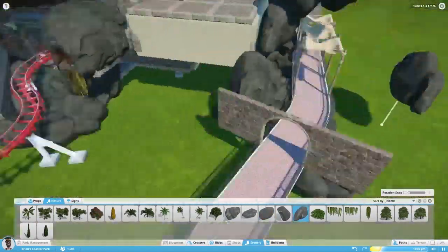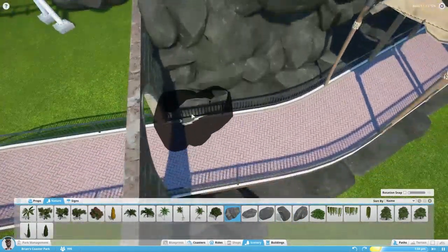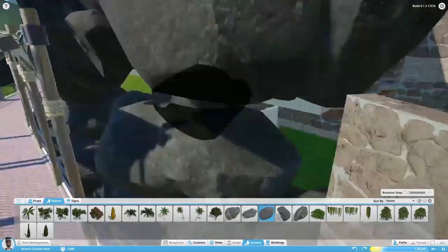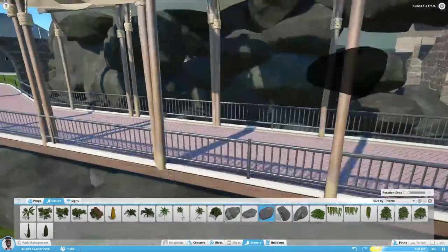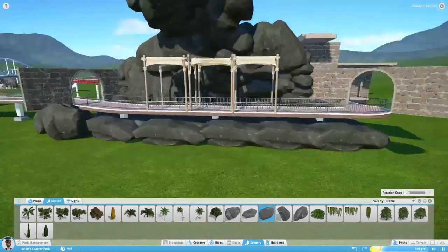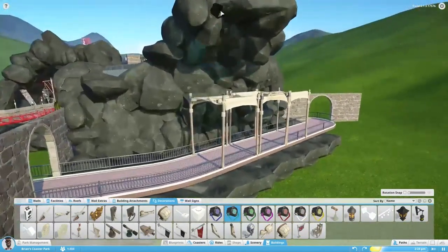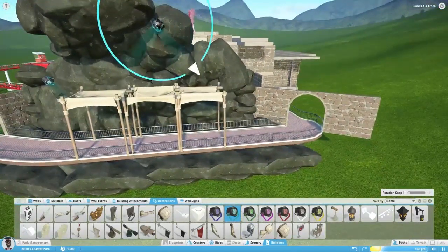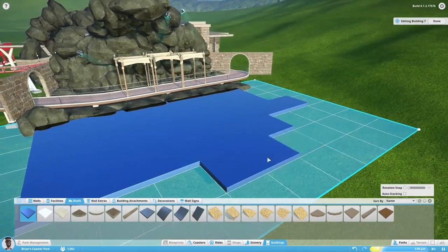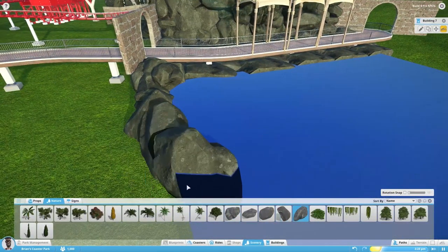What I really wanted to talk about in this episode is where I want to go with this coaster. I have said in the previous episode about trying to come up with a story for the coaster, and I kind of think I've got it on lockdown. It's basically just a haunted castle on top of a hill, and in order to get to the coaster the peeps have to go into the hill first. When they get into the hill, they'll get into this deep cavern — which you'll see later — and then they'll walk through the tunnels and eventually get to the coaster.